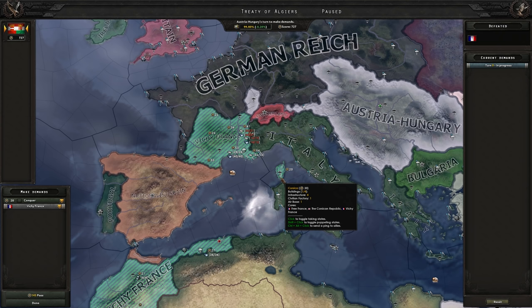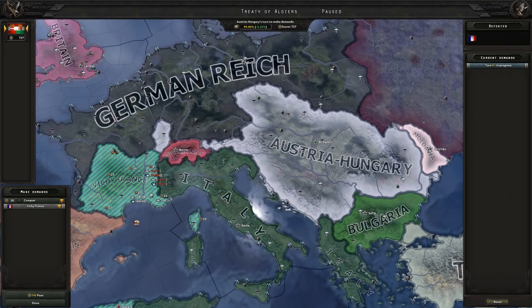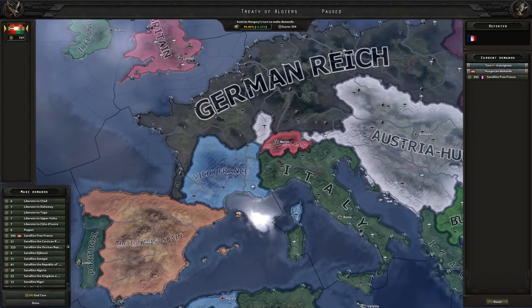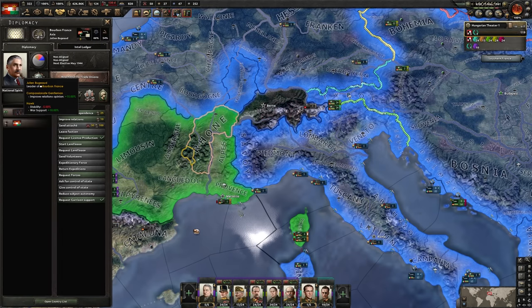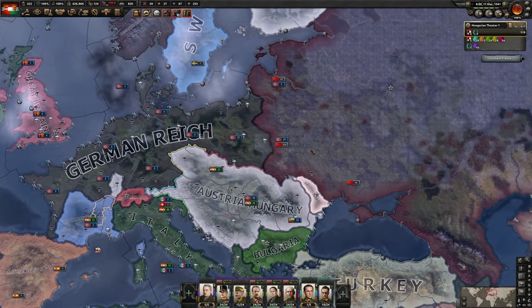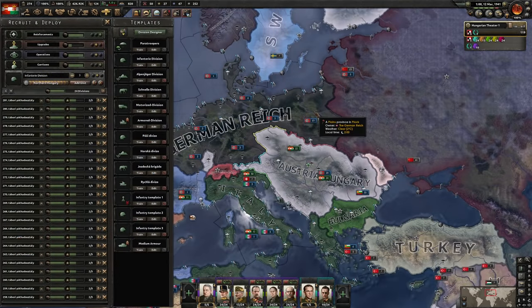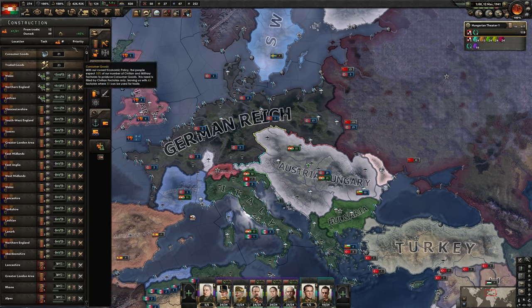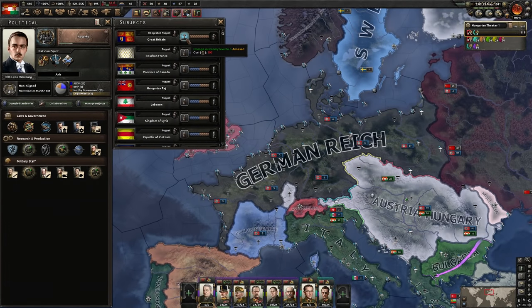There goes Vichy France. I don't recommend puppeting Vichy France — they are a horrible puppet that will eventually join the Axis via their focus. Rather, I like to start satelliting and puppeting things. So I'm just going to satellite a Free France here and give them whatever territory there. We now have a nice Bourbon puppet. All we have to do now is wait for the Germans to declare on the Soviets, and then when they are balls-deep into Soviet territory, we strike and take out the Axis. I'm recruiting ever more divisions, building more tanks, and I keep building in the UK so we can push them all the way down to annexed.